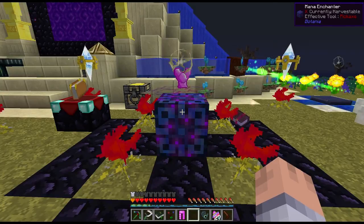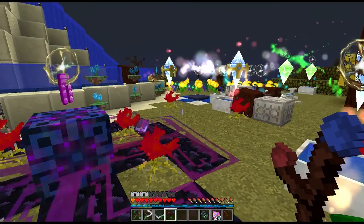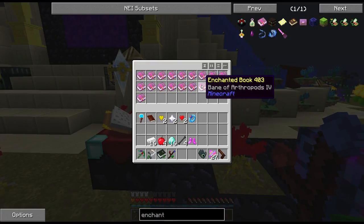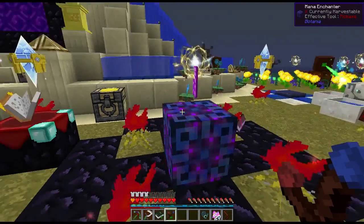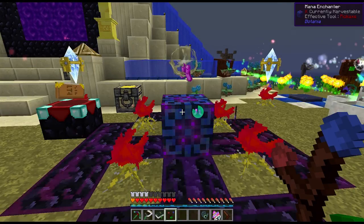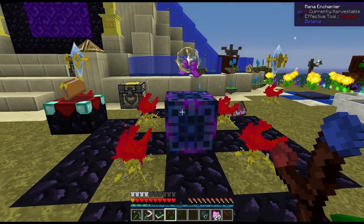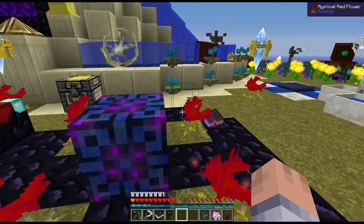Let's do this for all pieces — chest, legs, and boots done. We did see sharpness 3 earlier. We have Bibliocraft so we could potentially make the printing press on the typesetting table, duplicate the sharpness book, make two sharpness 4, then combine those into sharpness 5 — but we won't have time for that today. I'm happy with the protection enchants.